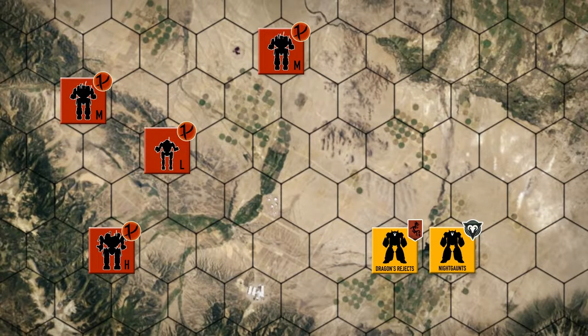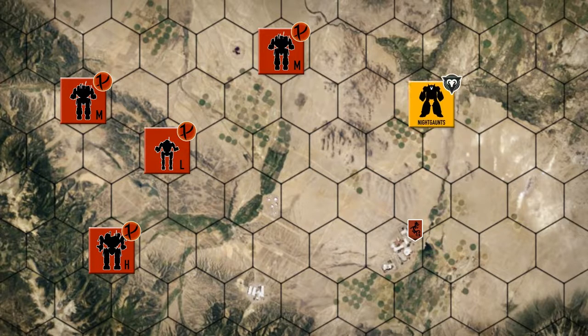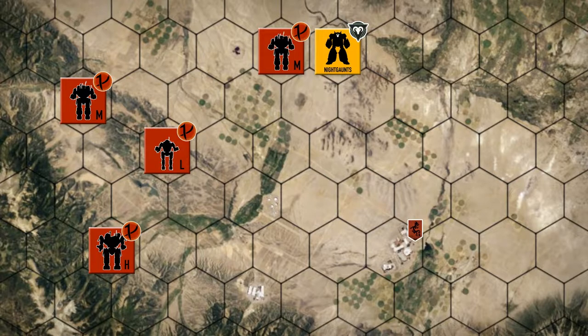Hey everybody, welcome back to the channel and another episode of the Battle for Astrakazi. The last time the Night Gaunts engaged the Red Reapers didn't go very well. The Dragons Rejects were able to catch up to the Red Reaper convoy taking away the salvage we had to leave on the battlefield. But now the Night Gaunts have been quickly refit and we're going to throw them back into battle. We've heard of a Red Reaper unit moving in the open so we've decided to take them on. We're hoping that the info the Red Reapers get off this battle leads them to believe we have more units than we actually do.